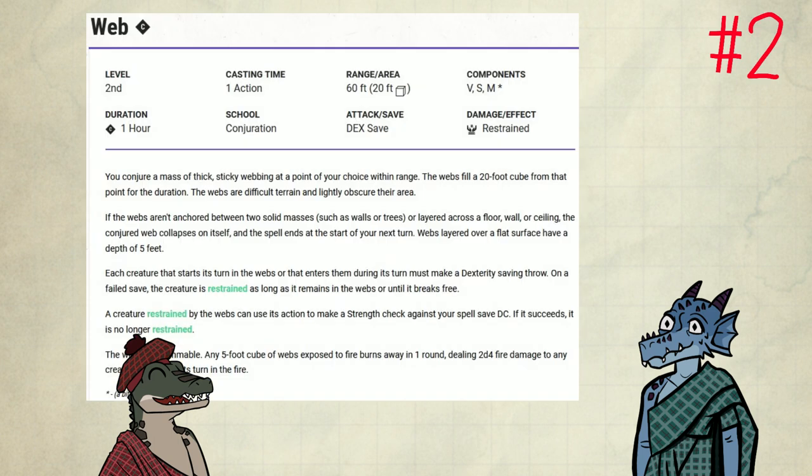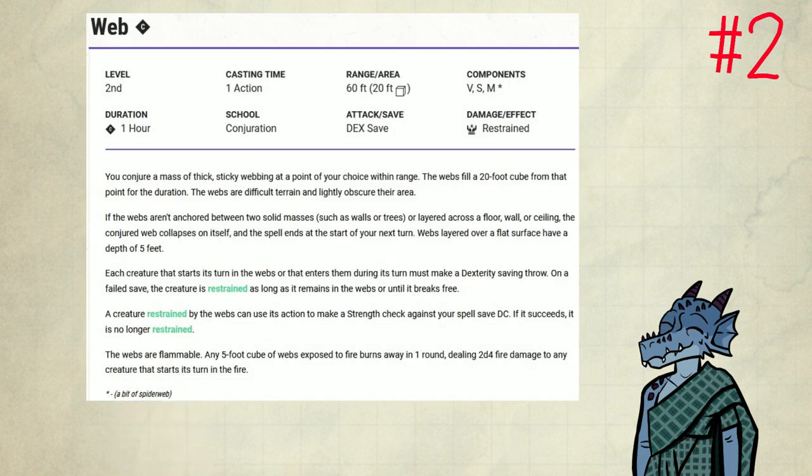Number 2: Spider-Man! Yes, the Spider-Man spell — it's called Web, by the way. This spell creates a 20-foot cube of web. It's a massive form of control. It counts as difficult terrain and you can restrain people inside it. This is just a massive boon for any party that uses it, especially against enemies that want to approach you. Combine this with knockback effects like repelling blasts or telekinetic feats, and you can keep putting people back inside. The difficult terrain actually helps with that quite a bit too.